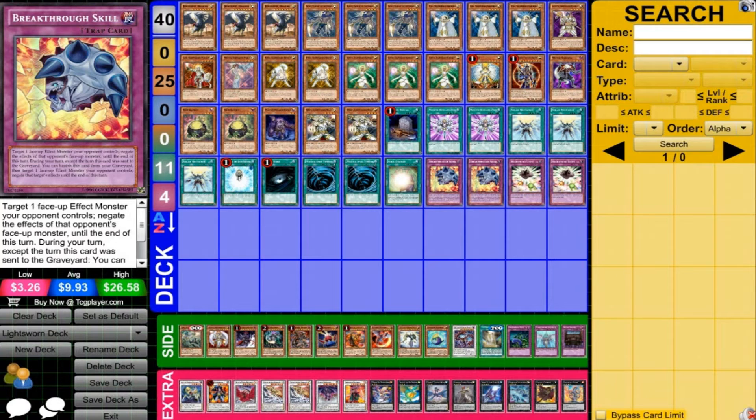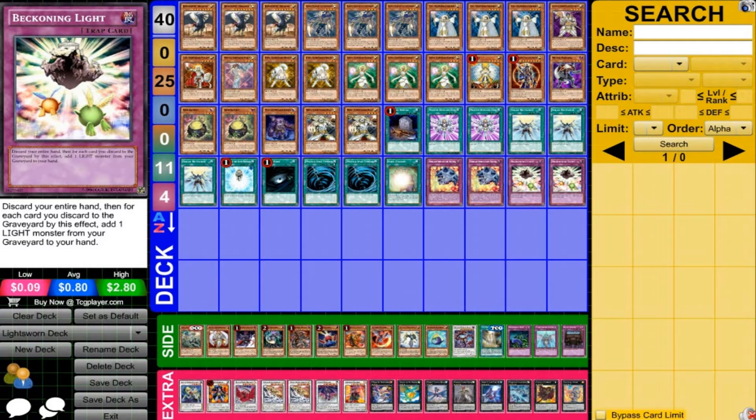For the traps — there aren't a lot of traps in a Light Sworn deck. 2 Breakthrough Skill helping us deal with effects, and 2 Beckoning Light, which can be very useful for this deck.